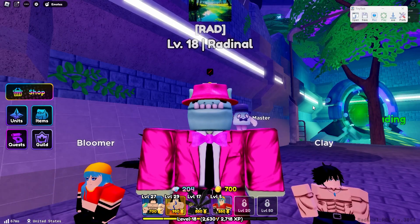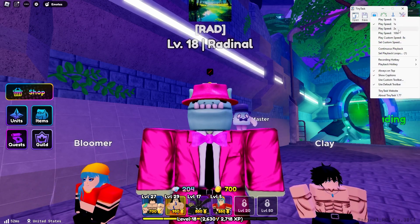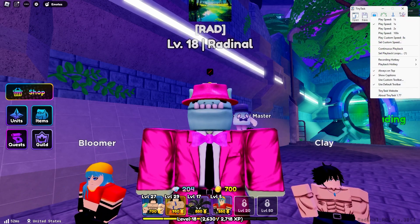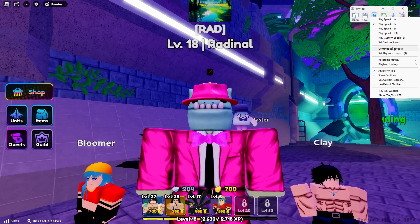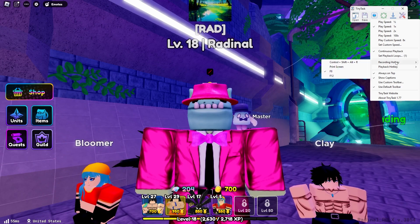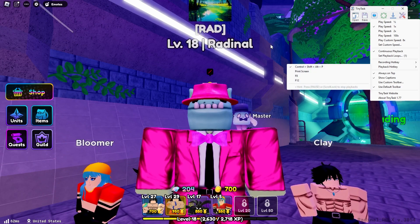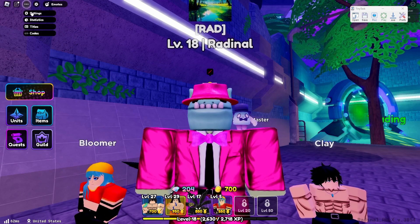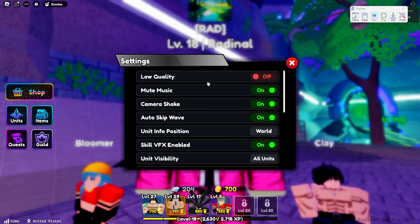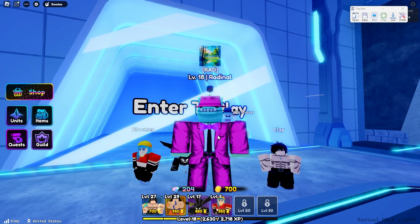Just like any of my other macro videos, the first thing you're going to need is TinyTask — I'll have the link in the description. Once you have it, go to your preferences and make sure that always on top is checked, continuous playback is checked every time you start up the farm, your play speed is on 1x, and your hotkeys — mine are F8 to start the recording and Ctrl-Shift-Alt-P to start the playback. You also want to check your in-game Anime Defenders settings and make sure Camera Shake is off and your unit info position is set to left.